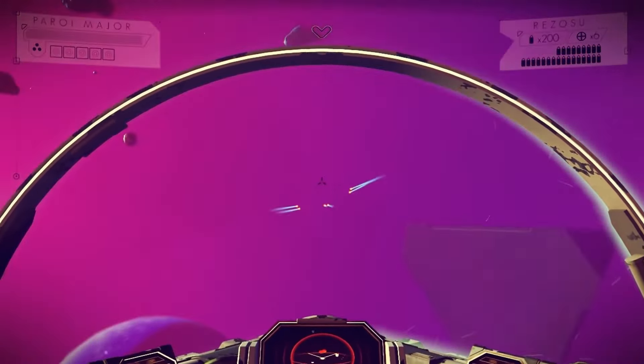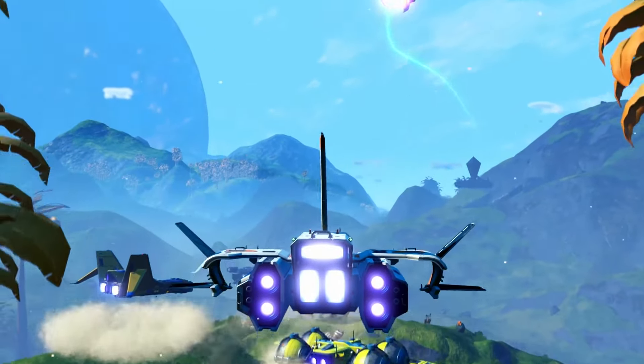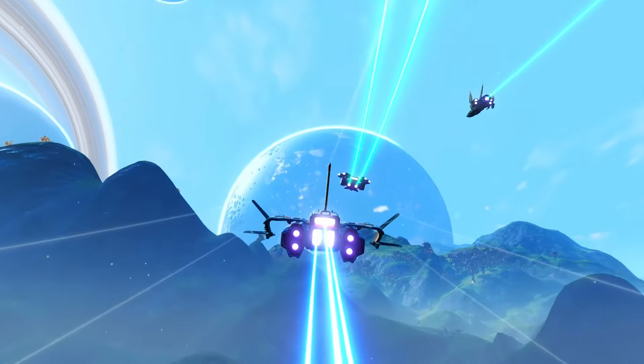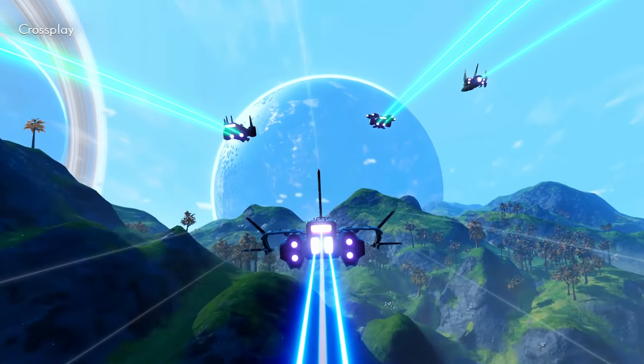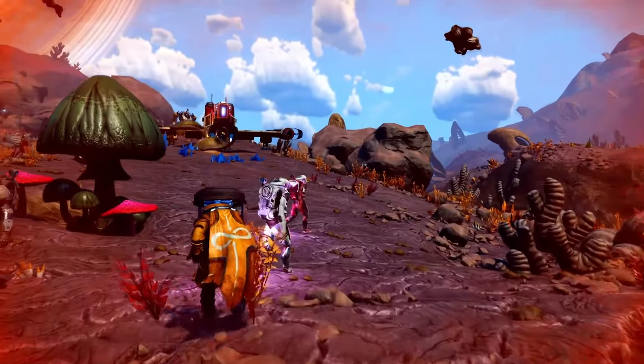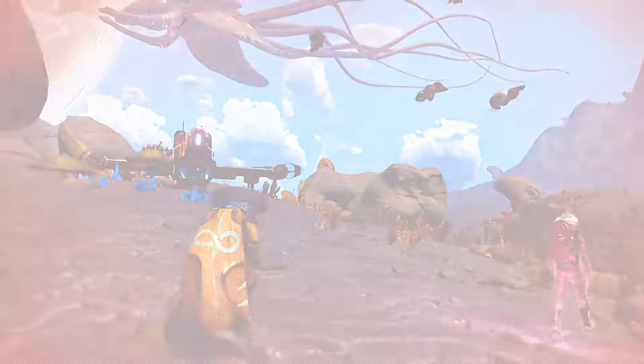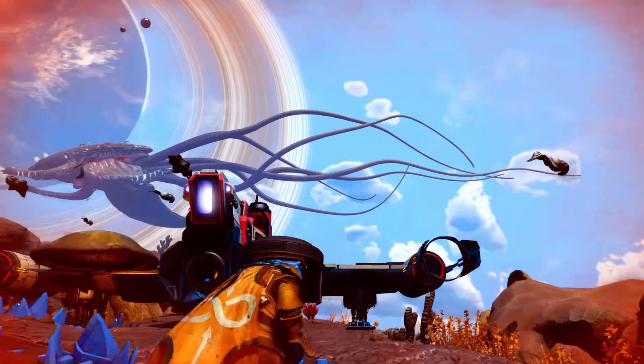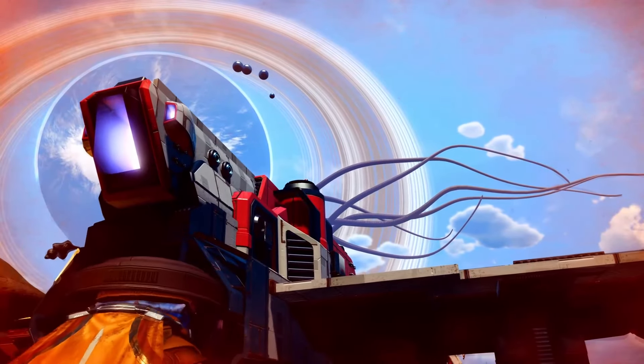In the early game of No Man's Sky, you spawn in on a planet and you must repair a spaceship and escape a storm on that planet. This gives you a nice early introduction to the game mechanics. And then once you leave the planet and escape the storm, you see all the mechanics of space as well. In early game, it is solely focused on the survival part, as you need to collect materials for life support functions and fuel for your spaceship.